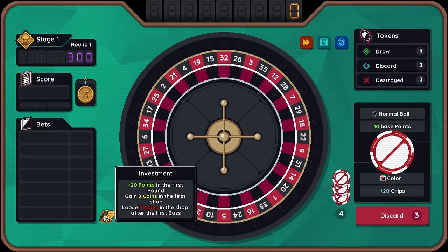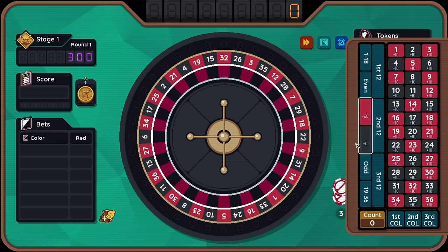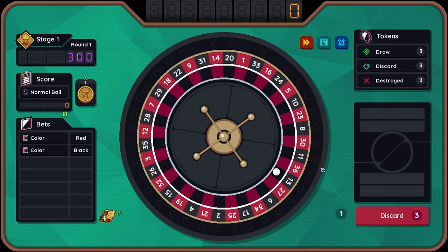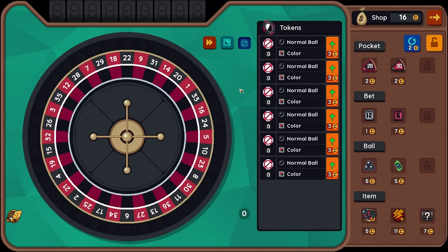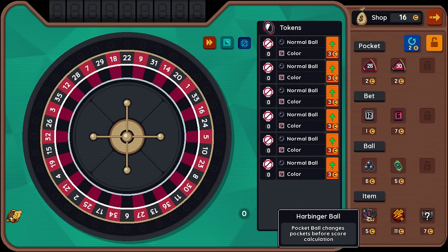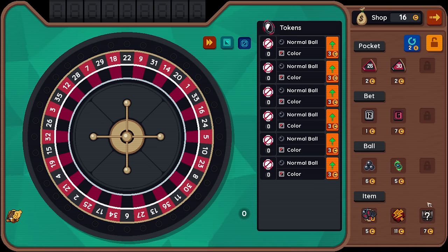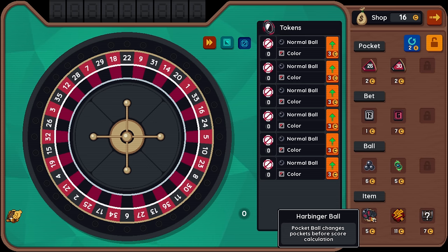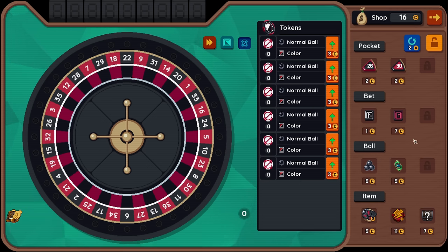So plus 20 points in the first round, gain eight coins in the first shop. If we just go color, opposite color, spin, this will be 300 points. Then we get extra money in this shop. We've got our six tokens. Oh, we have mystery boxes now — select one out of three items, more likely to be a normal item. Interesting, but I guess it's not always discounted. I do like multi-ball. I do like repeat ball. Got 16 gold. Can't have it all.